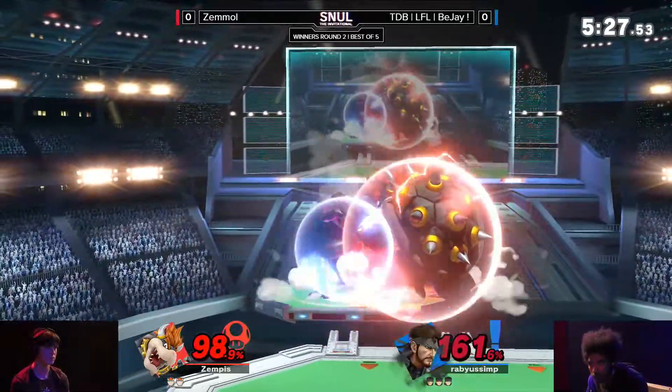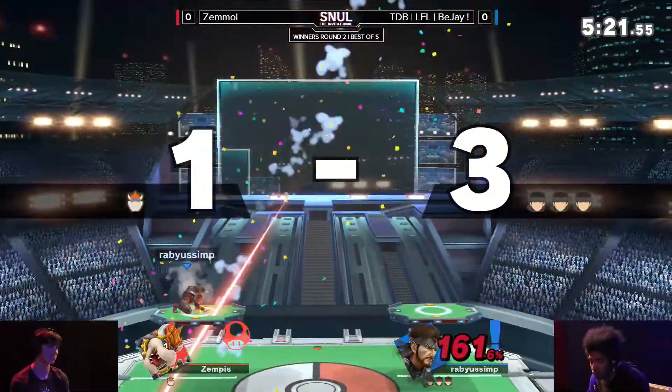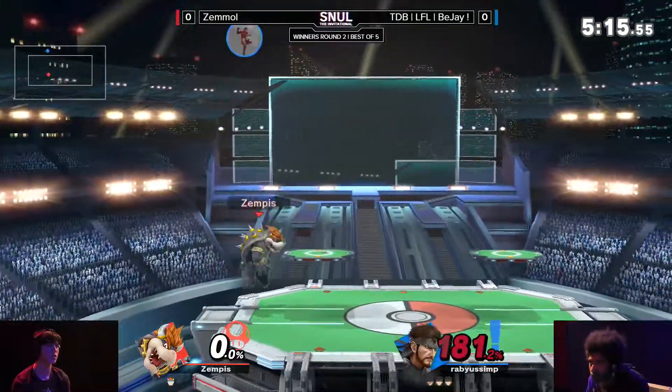These grenades and the C4 — he has one in his hand. That's kind of a weird interaction. And the C4 again, stealing the stock for Zemmul here. The C4 is doing a number on Zemmul.